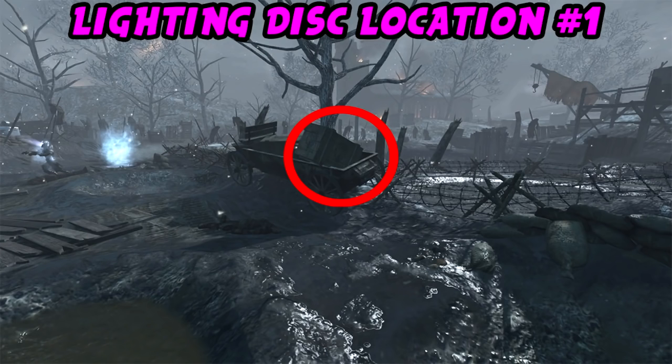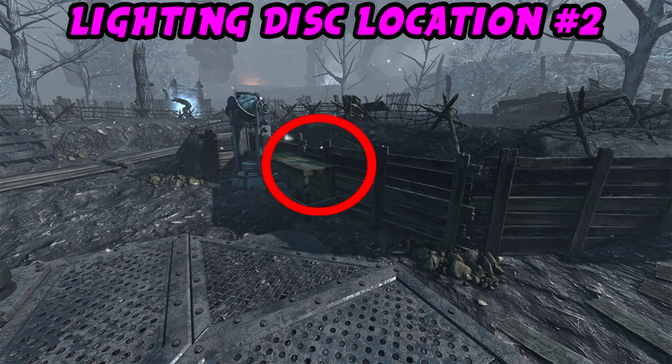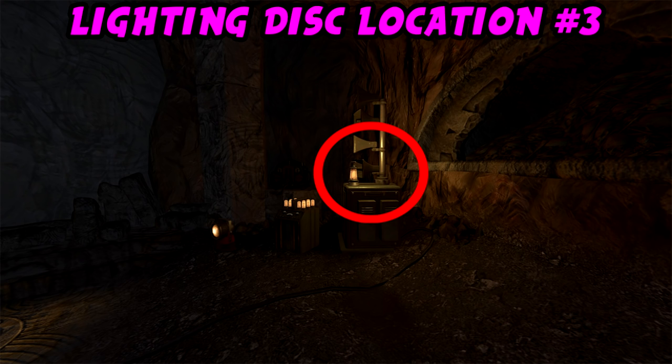Now that we have all three parts for the lightning staff, we need to get the lightning disc. There are three disc locations, all at generator 4 or where Juggernaut is. Location one is directly across from generator 4, resting against a crate by a wagon near the barbed wire fence. Location two is directly beside generator 4, also beside the Wunderfizz — the disc is on the corner of a table facing Jug. Location three is underneath generator 4 in the wind tunnel, leaning against a speaker on your right.